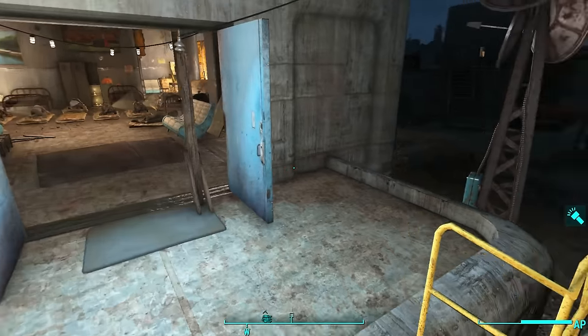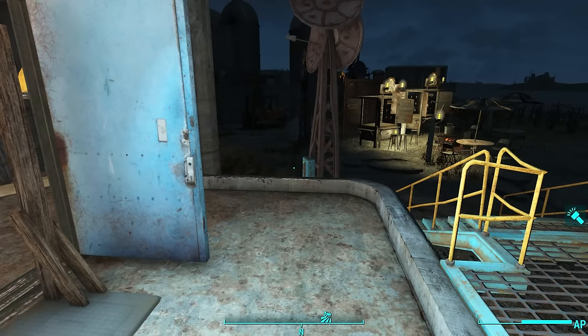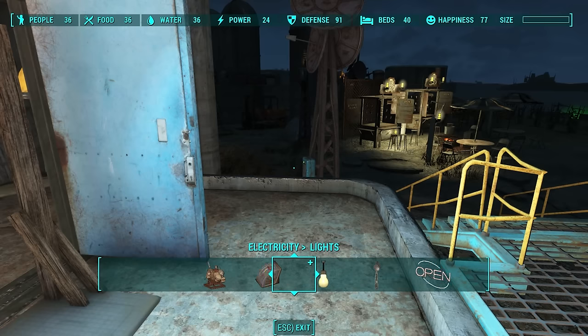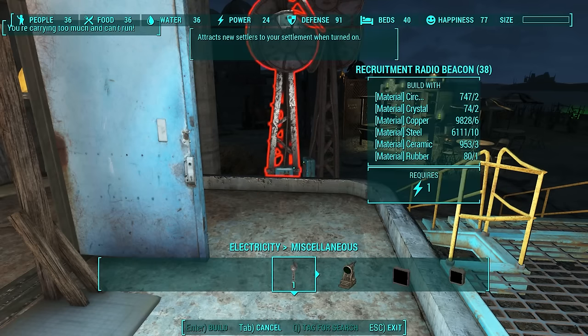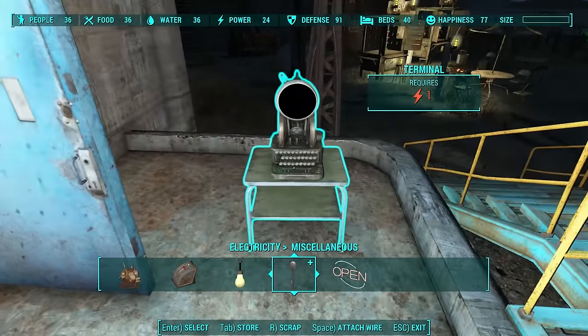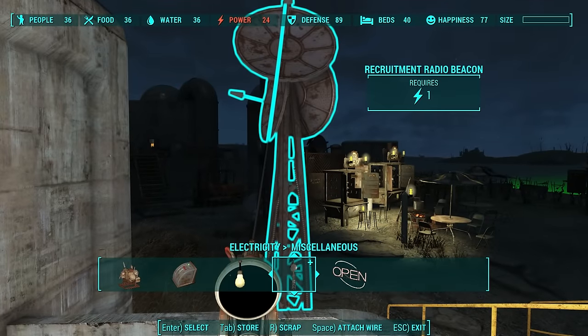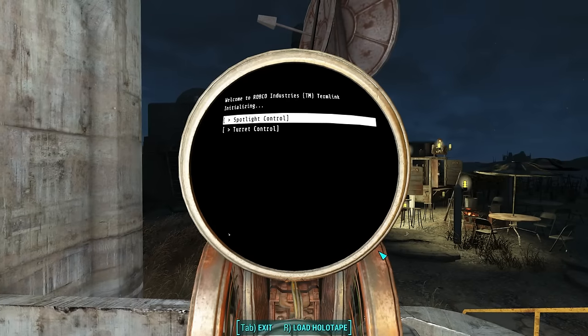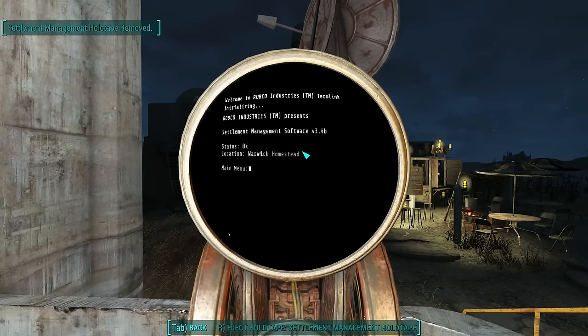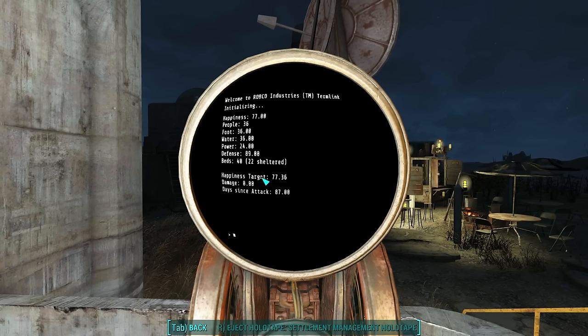In order to measure this, we're going to be using a mod called the Settlement Management Software mod. To use it, you have to hook up a terminal. Let's load our software and look at some statistics.